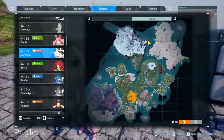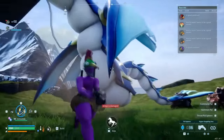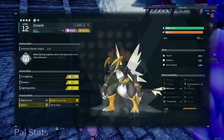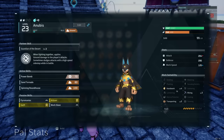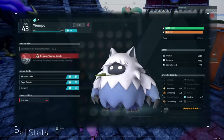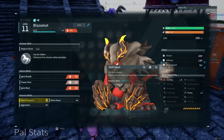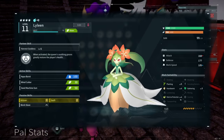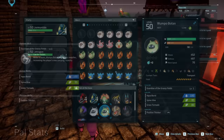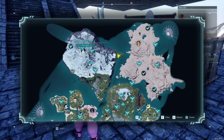Here are the best picks for each work skill and their best potential. For Kindling, pick Jormantide Ignis to get level five. For Watering, it's a regular Jormantide. For Planting, you want a Lyleen — who's great in a lot of skills actually. For Electricity, that's Awezerk. For Handiwork, you'll need Anubis. For Gathering, you want Frostillion Noct. For Lumbering, you're out of luck for level five currently, so your best picks are Wumpo or Wumpo Paton. For Mining, that's Astagon or Blasm Up. For Medicine, you also can't get level five right now, but Lyleen is still a great option for level four — two skills at once. For Transporting, Wumpo types are an easy choice. And finally, the Cooling work skill just needs to be a Frostillion.